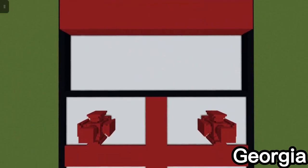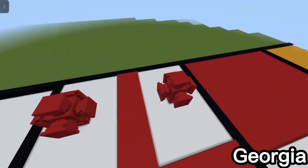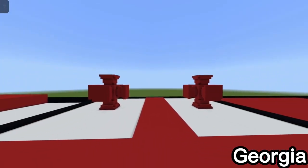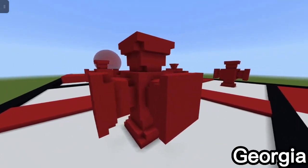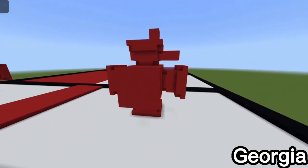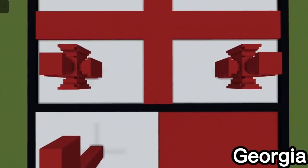This next one is one of my favorites — the Georgian flag, the country not the US state. I made it with a white background, then a red cross, and then cool stands in each corner. I personally like how I figured out how to go from 2D to 3D using my own representation.